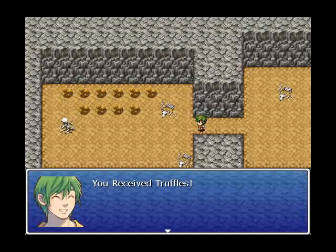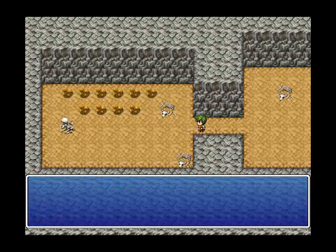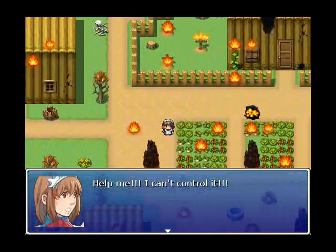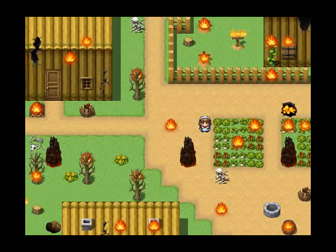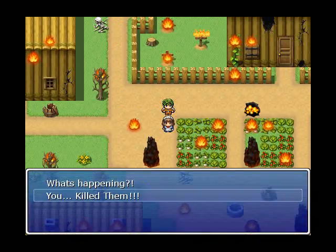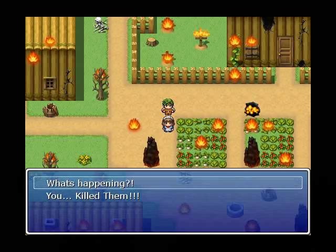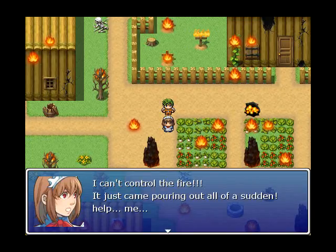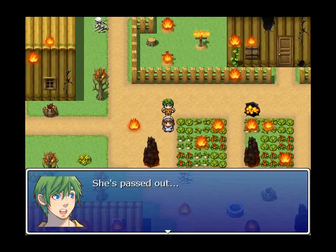You receive truffles and need to get them home. But what's this? The town's on fire. I have two options: ask what's happening or accuse her of killing them. I don't want to place the blame on her too quickly, so I'm just going to ask her what happened. She tells you that she couldn't control it, and then she passes out.